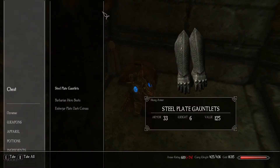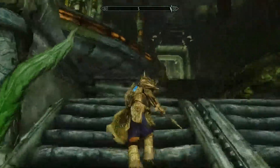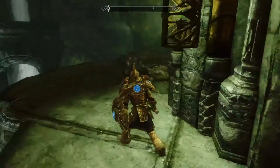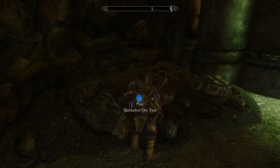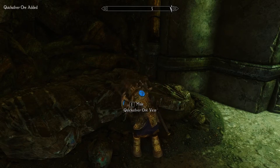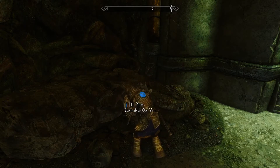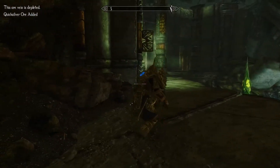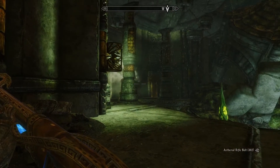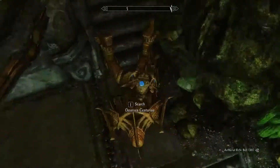Plate gauntlets — I would take that normally, but it's just too heavy. The weight-to-value ratio on that is actually not that great. That sounds like a centurion. Let's go ahead and mine this quicksilver while we've got the chance. Definitely heard some very heavy footsteps getting louder. Oh, that's a big boy right there. One shot with the laser cannon — centurion down.